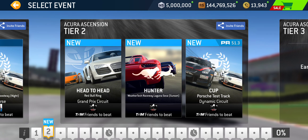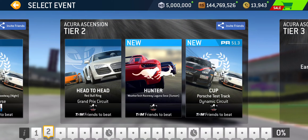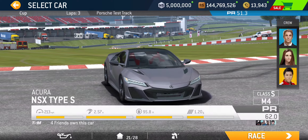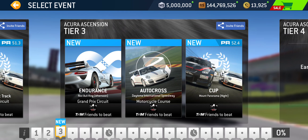Tier two: we've got Head to Head at Red Bull Green Grand Prix — a single lapper — followed by another single lap race, Hunter at Laguna Seca, with a new-ish sunset rendering. Then Cup for tier two is at Porsche Test Track Dynamic Circuit, PR 51.3 required, and it's going to be a three-lap race. That takes us to tier three: Endurance at Red Bull Ring Grand Prix, Autocross at Daytona Motorcycle Course, and the Cup at Mount Panorama — a night race.